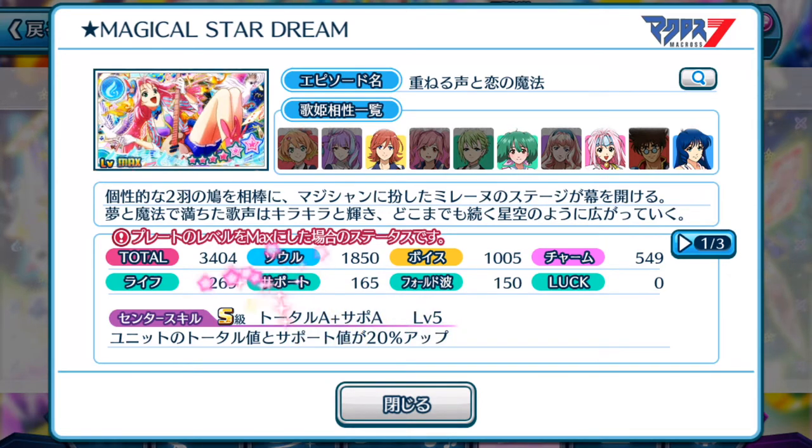So, centre skill — looking at its S rank — units' total and support will gain 20% up. Not the best percentage, but it is an S rank skill, boosting both total score and support. If you aren't familiar with support, it's basically the points required to beat the opponent during the Valkyrie battle phase within the live, which gives you a higher chance of activating Chou Utahimei mode, or helps you complete songs with Chou Utahimei mode activated even if you miss some notes. So 20% is not the highest we've seen, but because it is a dual support skill, that's pretty fantastic.